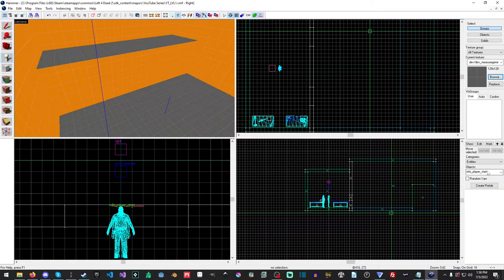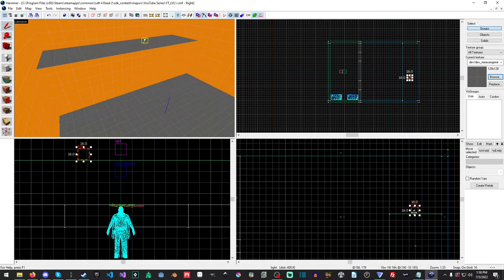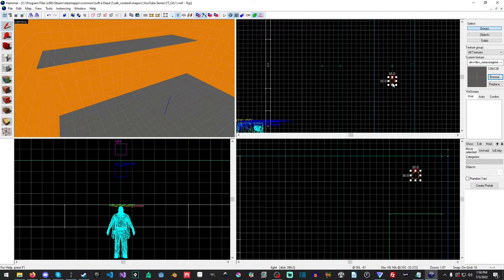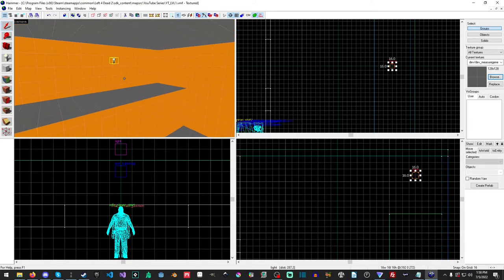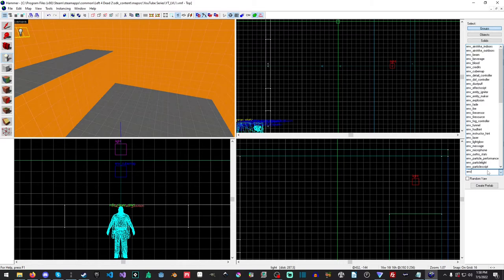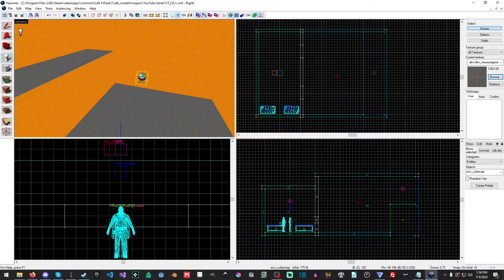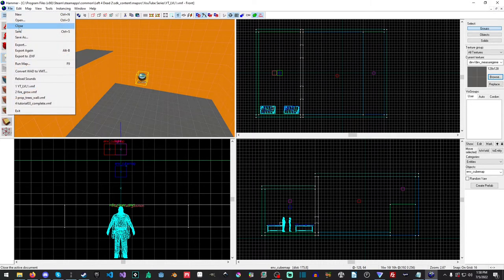For this area outside, I'm going to make a brand new light and plonk it right there, drag it up ever so slightly and put it kind of in the middle. I'll also put a cubemap in this room, placing it right in the middle as best I can. Then we'll do a File Save.